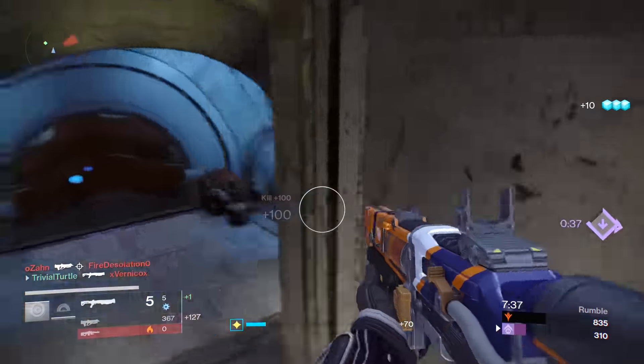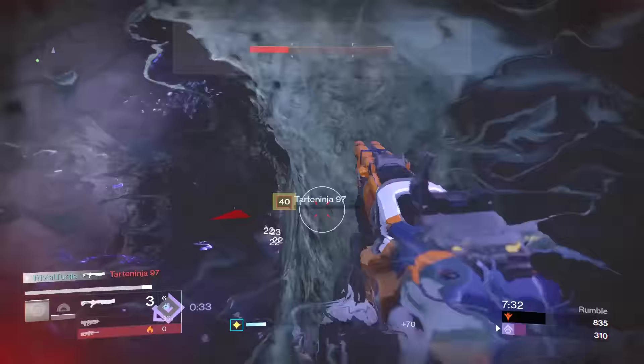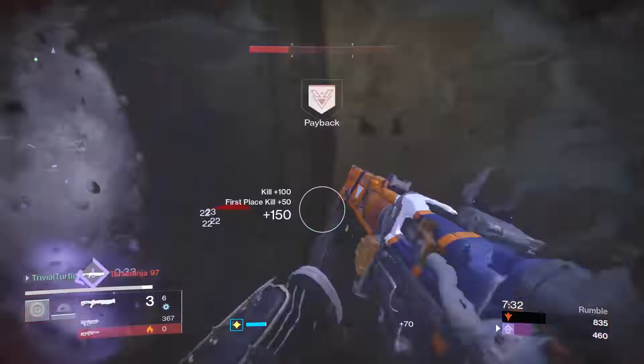Hello everybody and welcome to today's Destiny video. Today I wanted to cover stuff to do with reload speed, as I was actually really interested in this perk for quite a long time. I've been juggling whether it's more important to have the reload perks and the ammo perks rather than the actual raw stats of intellect, discipline, and strength. I came to a strange conclusion - I actually expected these results to be worse than they are, and the results are not great but they're not bad either. So let's get into them.